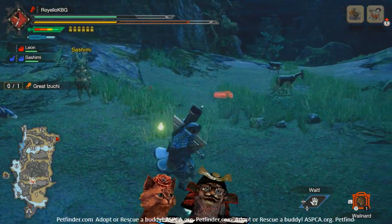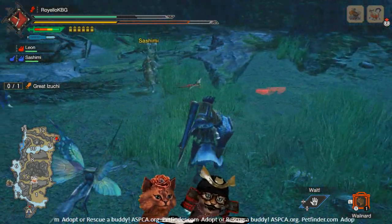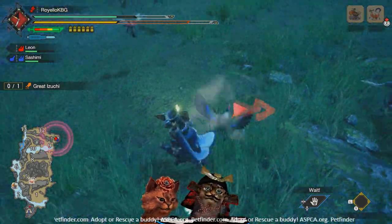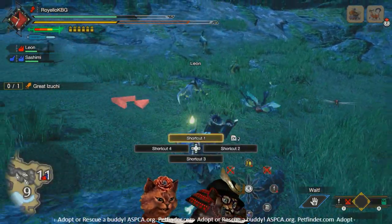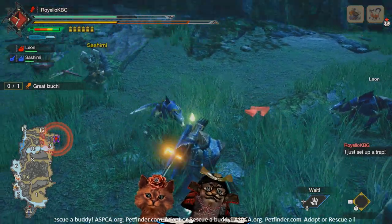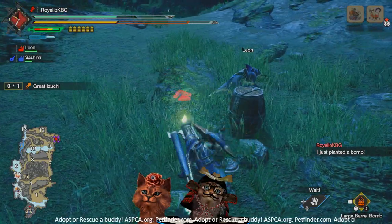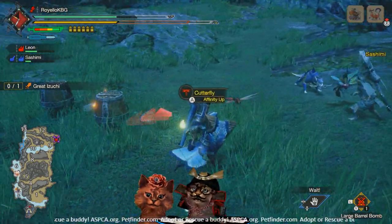The Whalenard will summon monsters to wherever you set it. We've found an area here that doesn't have too many monsters — except for some cutter flies which boost our affinity like an affinity booster from World. You can activate the cutter fly and it'll make an affinity cloud you can grab for extra critical hits. The Whalenard will summon the target monster to exactly the spot where it was placed, so you can set up a trap, throw bombs down, set up all kinds of ambushes — even lead enemies into an area full of bomb badgies.